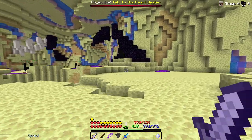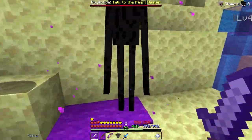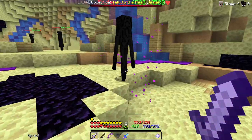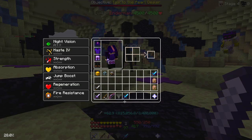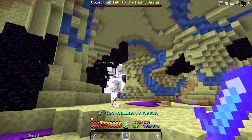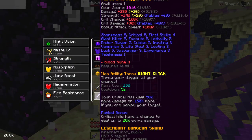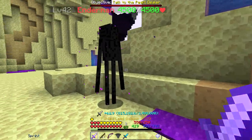Bearing in mind this sword only costs 10 million coins. We have to hit from the back of the Enderman so we can't let it turn around. 600k — this one behind — 700,000 damage. Bearing in mind that's almost double the AOTD which is only 300k, and this is only a tier 5 enchanted sword. This is definitely the best sword in the game.